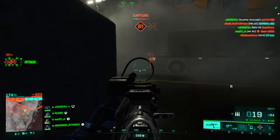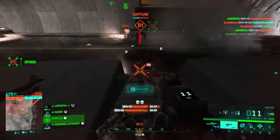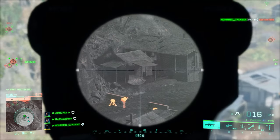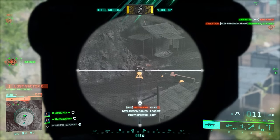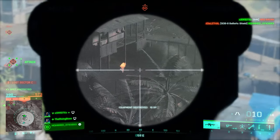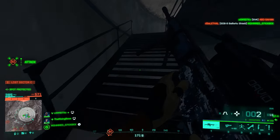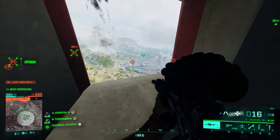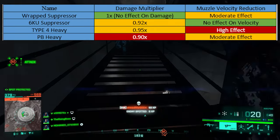Lastly, the PB Heavy Suppressor. It decreases muzzle velocity about as much as the Wrapped Suppressor, but its damage multiplier is 0.9 times — the lowest among all suppressors. PB decreases damage the most of any option, and personally I see no reason to use it. If you want more stealth, Type 4 is better — why lose all that damage just for slightly more muzzle velocity? It really doesn't make sense.